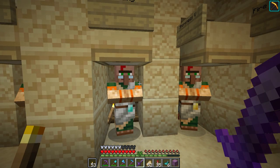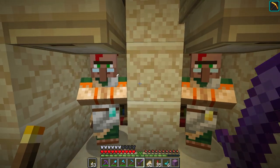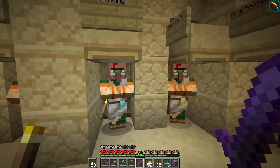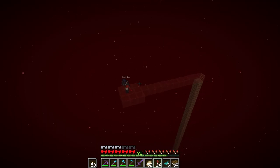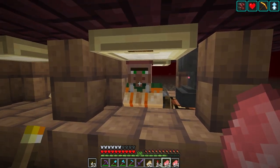We have a big problem. The emeralds I collected from the zombie flesh weren't enough — after all that trading I still don't have enough emeralds to get it done. There's only one thing to do: AFK at another farm. The hoglin farm is one of the first farms built on the nether roof and has been a great source of emeralds and food since the start of the world.